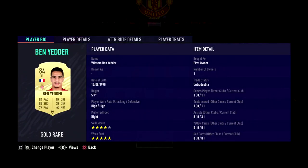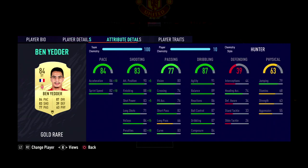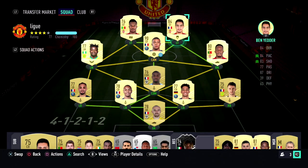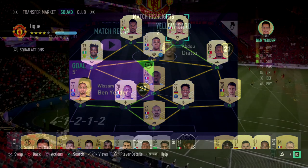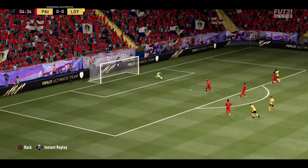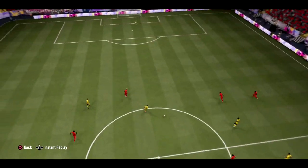Ben Yedda — at the moment he's about 60 to 80k roughly, not as expensive as he used to be. He's absolutely incredible: five-star weak foot, four-star skills, high/high work rates. Just chuck a Hunter on him — he's insane. He is the reason why I've done my outside the box goals. There's a clip on screen right now of an incredible goal. I really don't know how he scored it, but absolutely incredible.